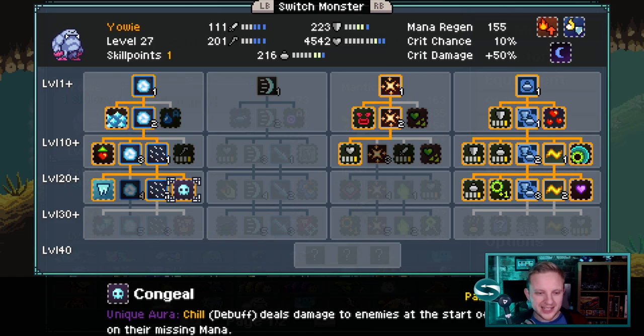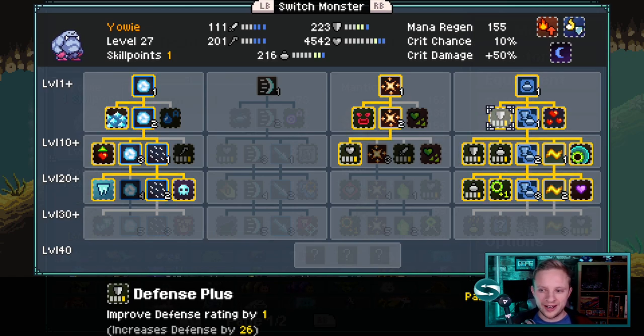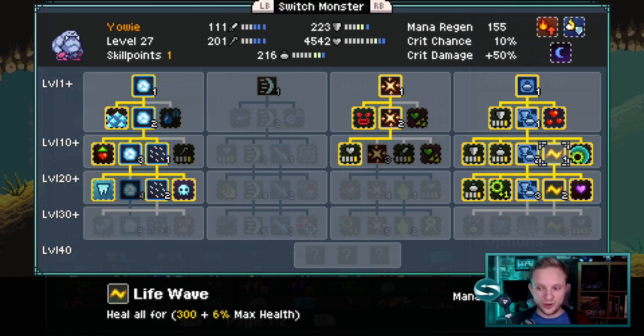So what are our skills? Yowie is still going to be our tank. In the third tree, we still want Taunt, where we're going to defend our other higher damage outputting monsters. We're going to take all the right hand side again and still buff. We're going to take the healing tree so we can cast Life Wave to keep everybody alive. Because we're going to build up our damage over time, we might not kill teams as quickly as we would with a previous build, so we're going to need a bit of sustainability within our own team and defense and shield as we let the ticks build up on the other monsters and wipe them out.